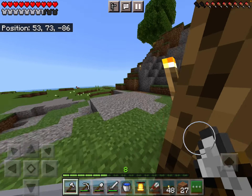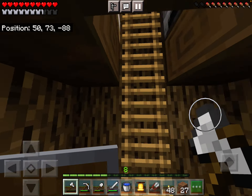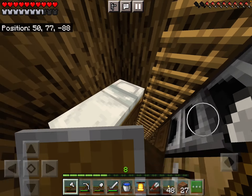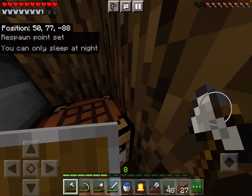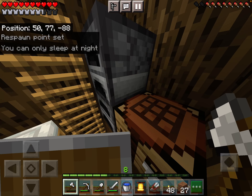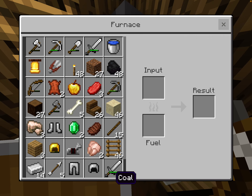I'm gonna give you a house tour. So we walk in — this is my chest. Then we go upstairs and we have my bunk bed, which I only use the bottom bunk, like I actually do in real life. And then we have my crafting table and then my furnaces.